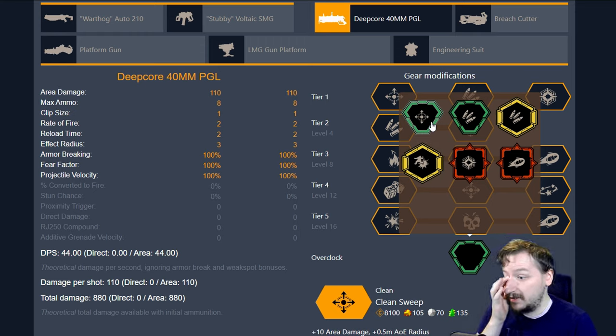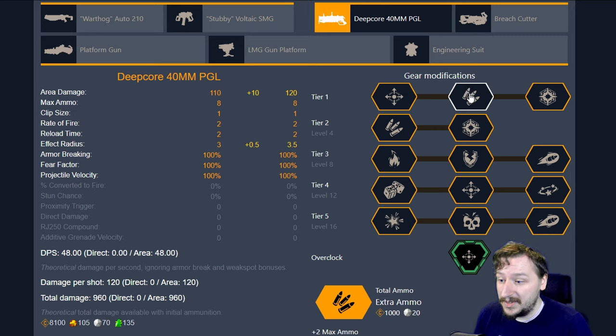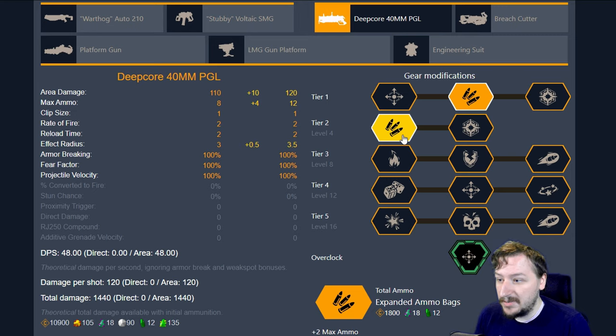First up we got Clean Sweep, and Clean Sweep just gives you more area damage and more area effect. You have a larger area when you shoot the Grenade Launcher. This one's just a straight upgrade to the Grenade Launcher, like a lot of the clean overclocks, and you can run it however you'd like. Usually I like running more ammo on the Grenade Launcher, so I'll usually take extra ammo in Tier 1, expanded ammo bags in Tier 2. In Tier 3, all of these are really good.